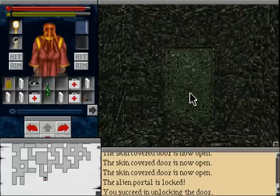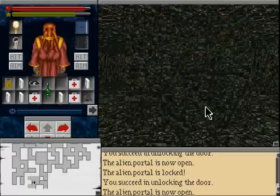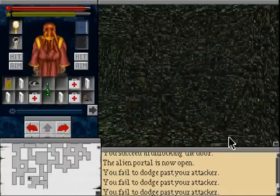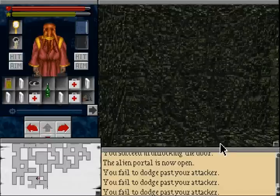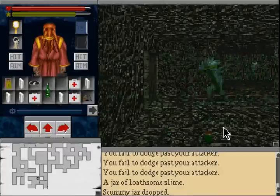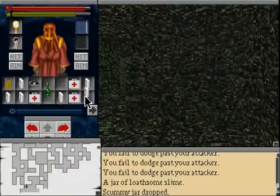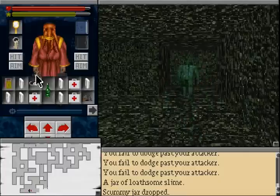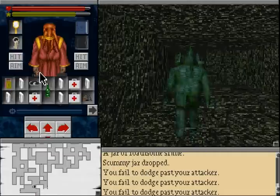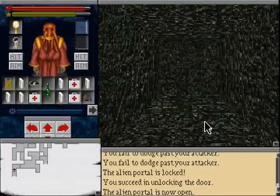Now we have these weird doors which can be unlocked with — yeah. Various things allow you to pass by. And here we have a scummy char of loathsome slime, which you can eat but it's not recommended. These deep ones are a special case when it comes to avoiding enemies.